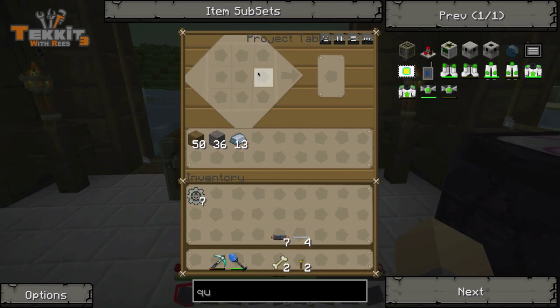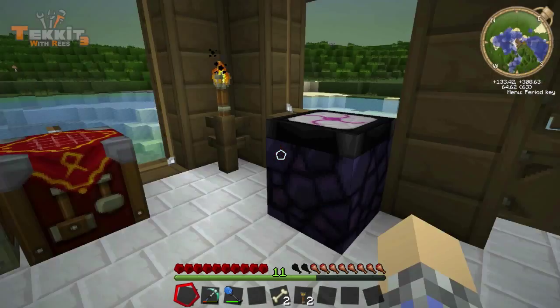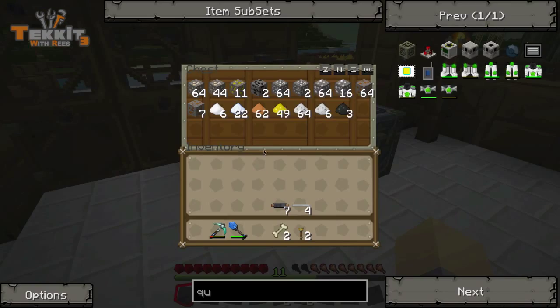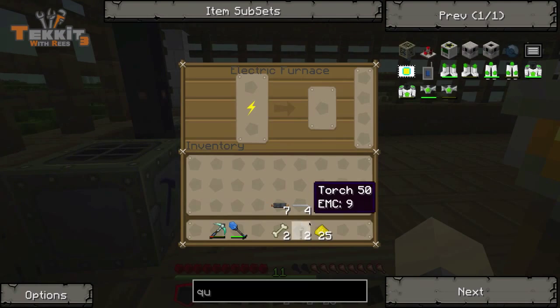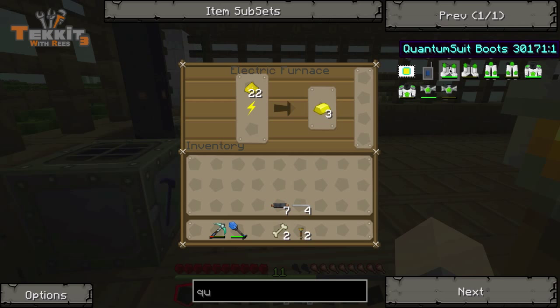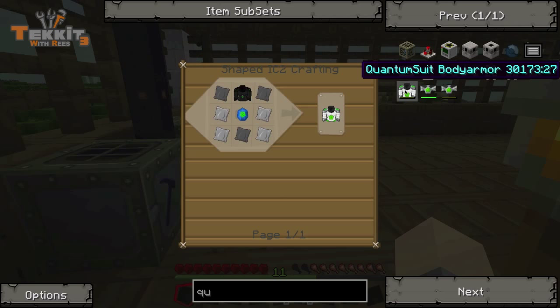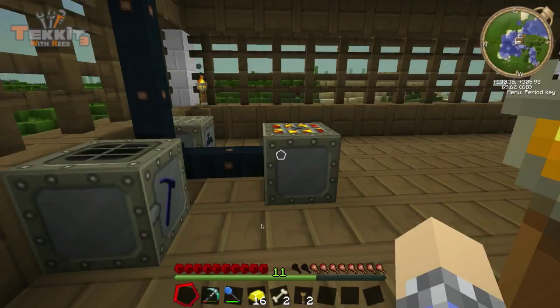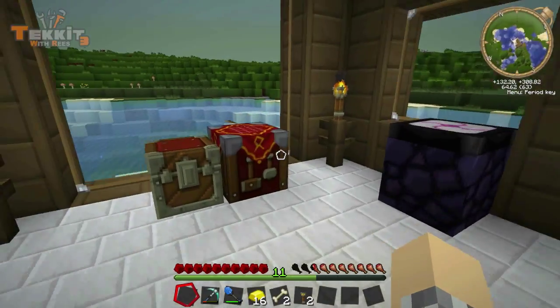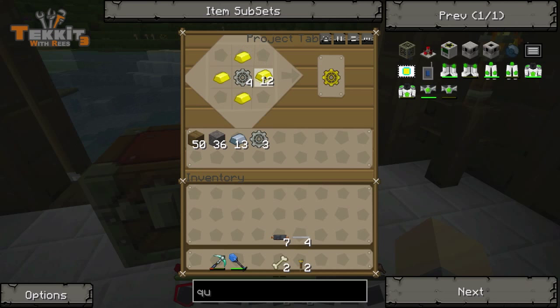I'm struggling here. Four of them need to be upgraded to gold — but I don't have any gold. We've got one gold bar. Let's go macerate — actually, we don't even have to macerate it. All we've got to do is cook it up quickly in the electric furnace. Sixteen should be enough for what we need now. I'm going to let the rest of those cook up though. We really need to overclock that machine. Gold — we need to overclock it.